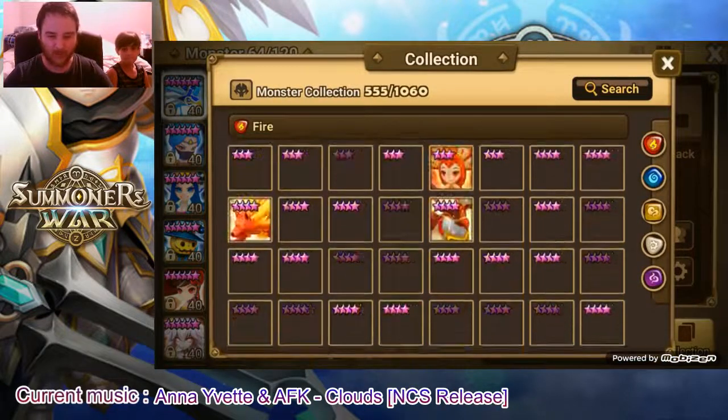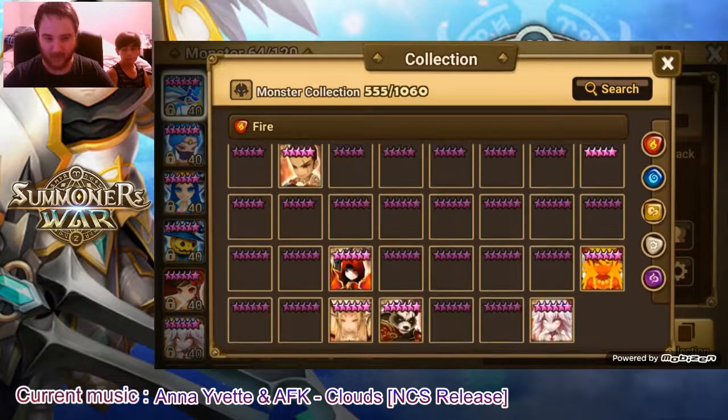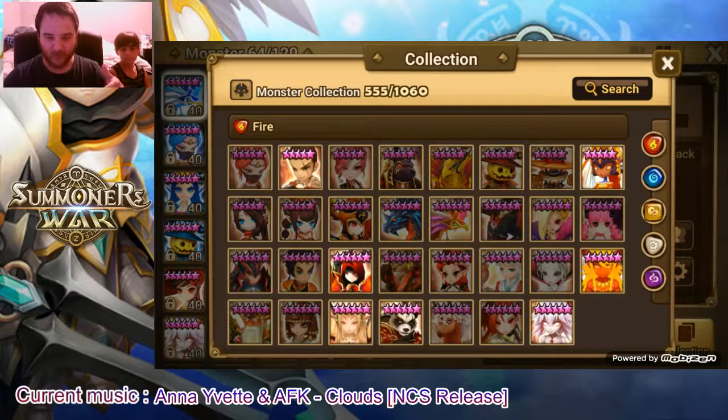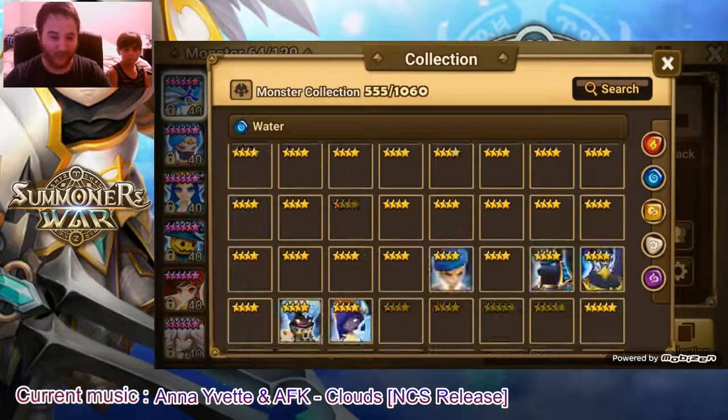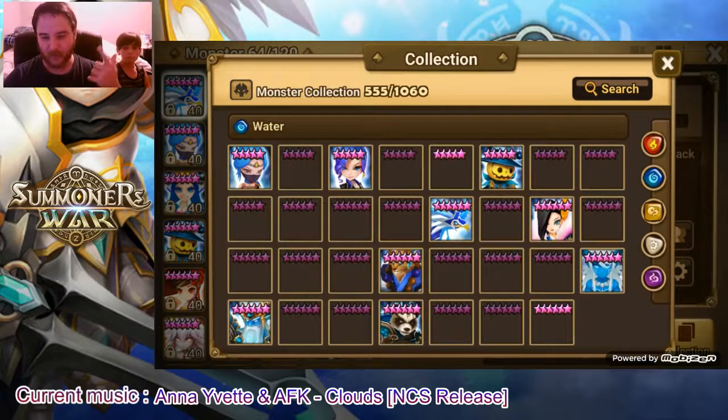I don't know, somehow I think I will not get a nat 5 maybe today. But if I get one, I already have Vellossandra, the fire one, and Desfnog - and I hope to not get another Desfnog. That's it for the fire one. For the water one, I have Chandra and Sierra.